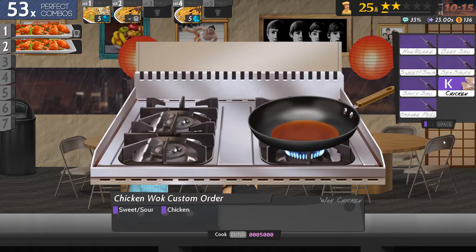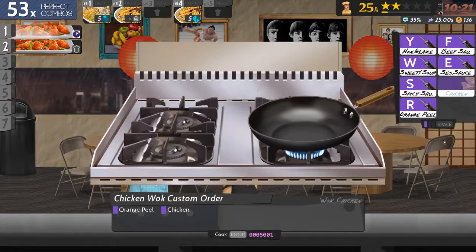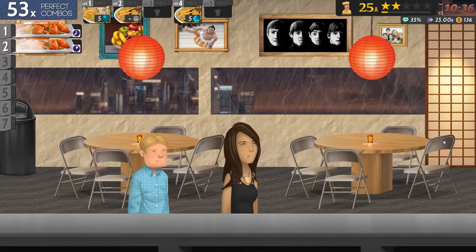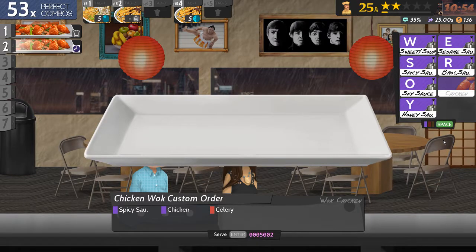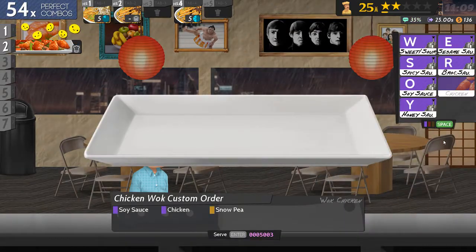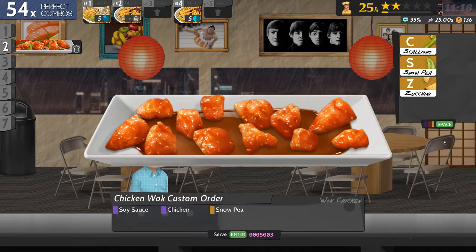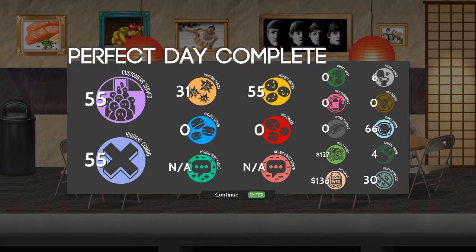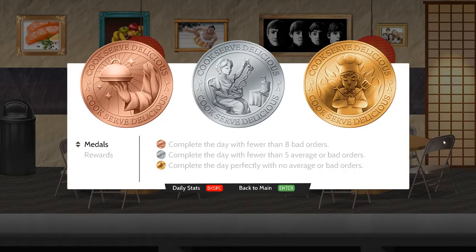That's the end of the day, so all I've got to do is cook these last two things correctly. With me, that is no guarantee. Spicy sauce, chicken and celery. Soy sauce, chicken and snow peas. Yee-haw! There were moments I thought I was going to fail that one. I washed 66 dishes, still got a perfect day and the all-important gold medal.